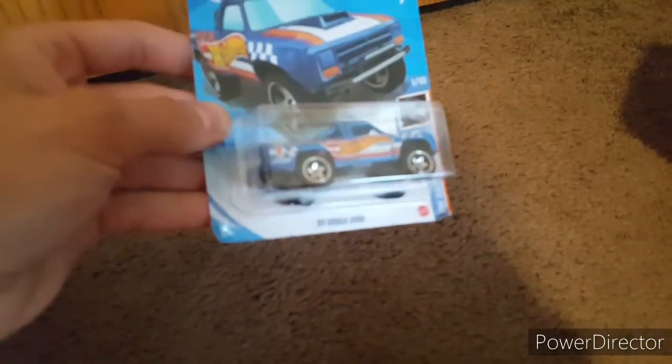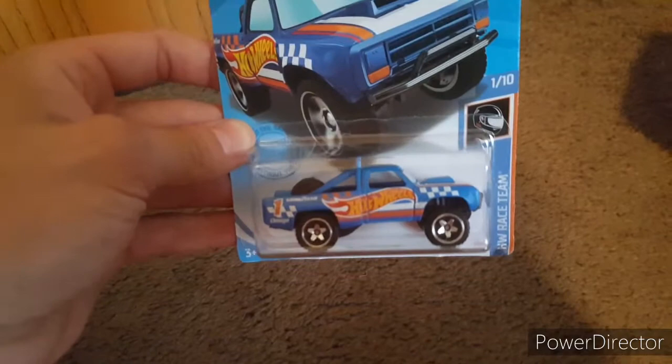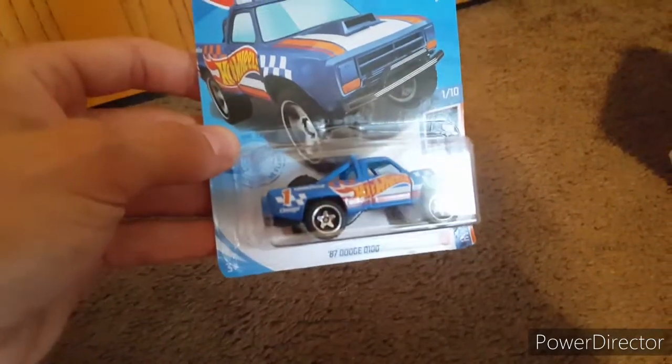Let's go over everything that we got from that Target - sorry this is coming out the next day, I was wanting to get it out last night but it ended up being late whenever I got back from my Green Light scores. So let's look at what we found. Ended up finding another one of these in the dump bin - it's more like a shelf on the bottom where they just dump cars. Was surprised to find a little bit of J-case in there.